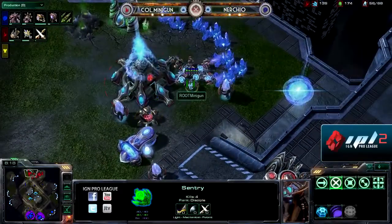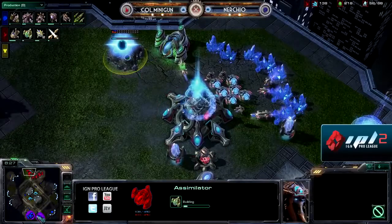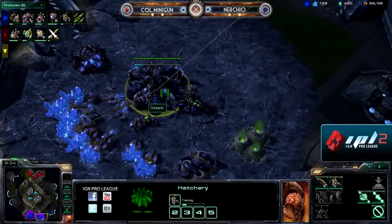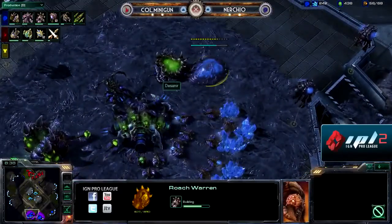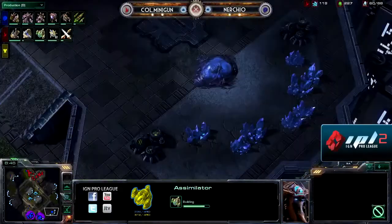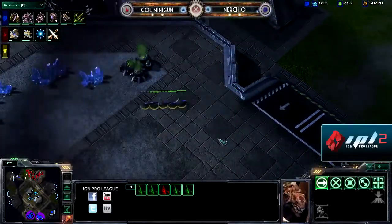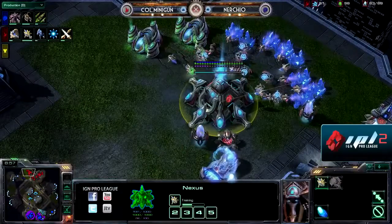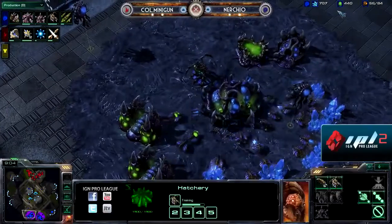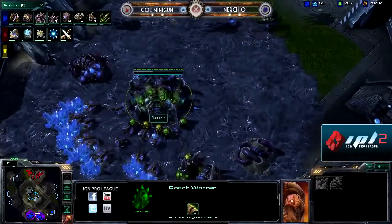The sentries are going to have more than enough time to recuperate all that energy, and Minigun has been getting quite a bit out of a very small number of sentries. It looks like Nurcio may be gearing up for that very strong Roach-Ling push that a lot of Zergs are favoring, and I've seen employed on this map quite a few times. He does have that third base in construction, about halfway done. He may even add a production hatch to that once he has enough drones and just wants to go into full Roach production.